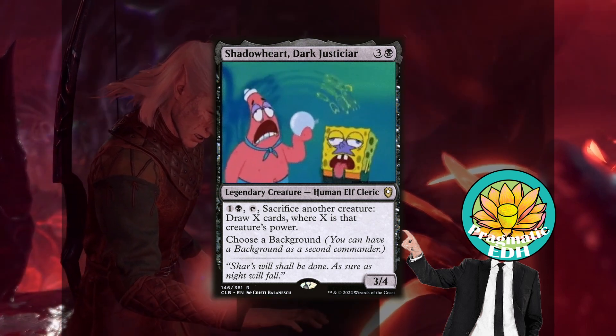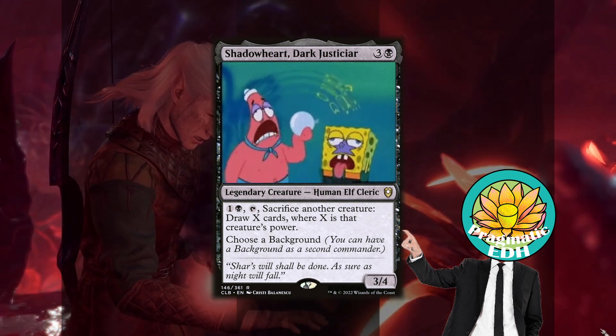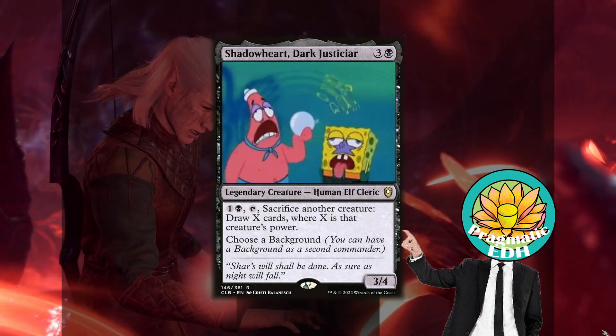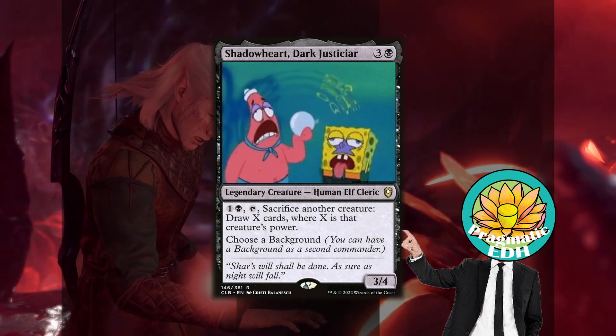What this is going to do is allow us to use our commander, which is a 4-mana 3/4, using its ability which says pay 1 and a black, tap it and sacrifice another creature, and draw X cards equal to that creature's power to our advantage.